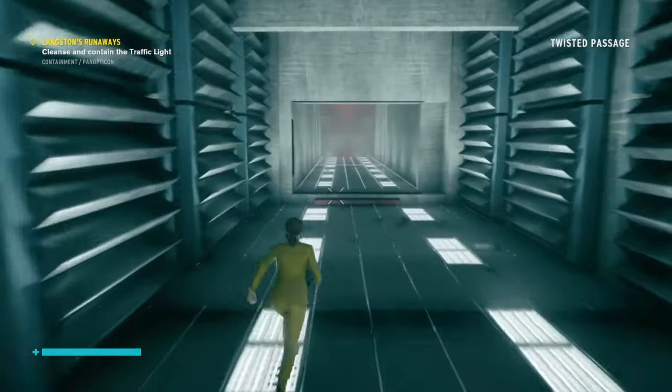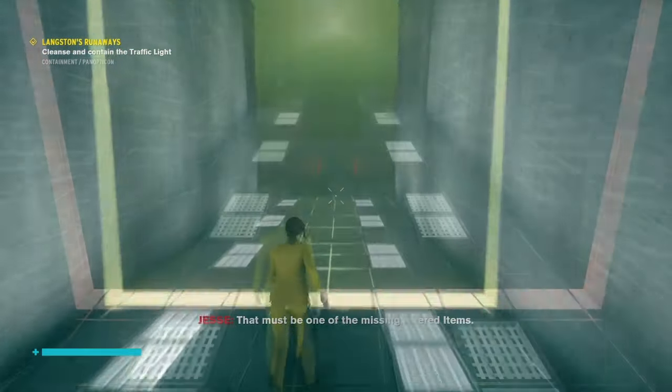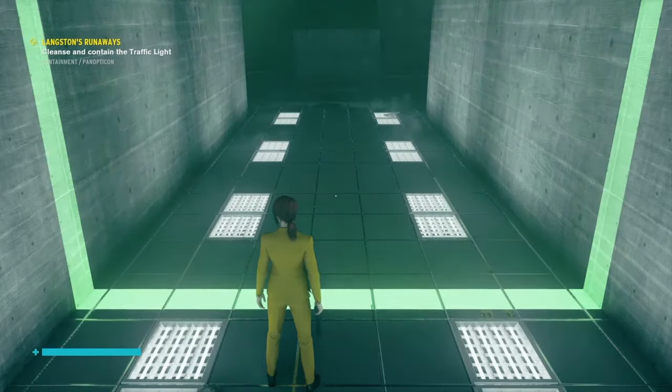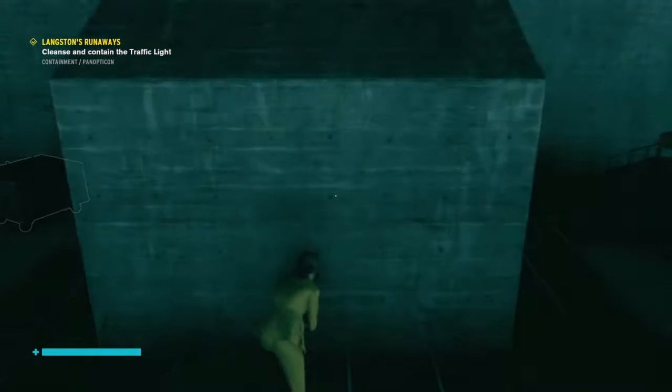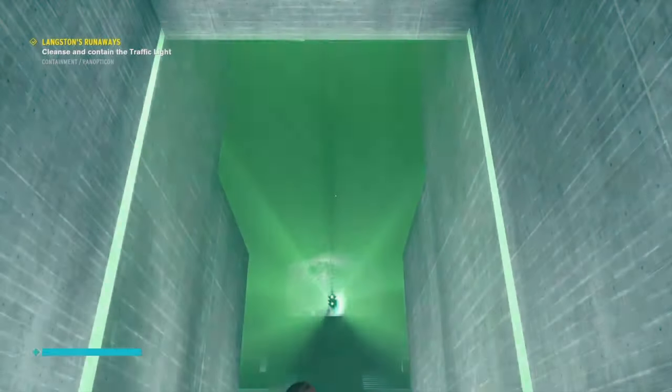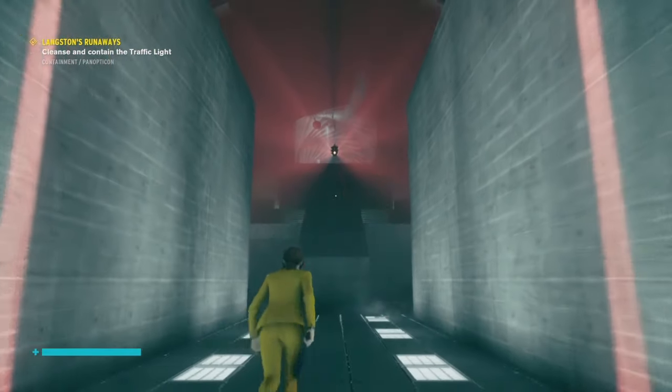So what you actually have to do, since this is a traffic light you can move forward only when it's green, and you have to hide from the light as it turns yellow and then red, but you actually have to be looking at it whilst it cannot flush you.